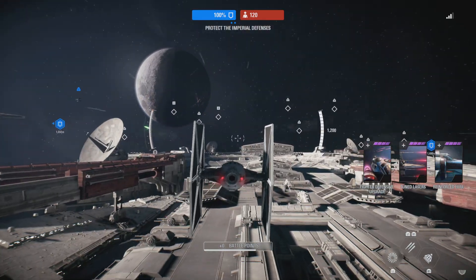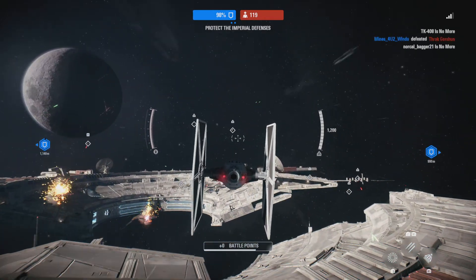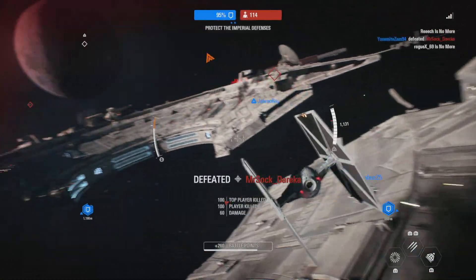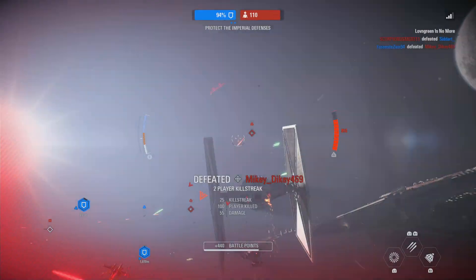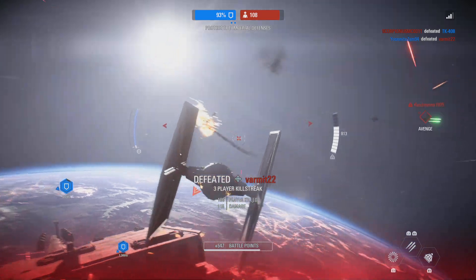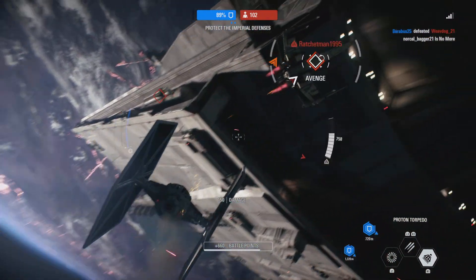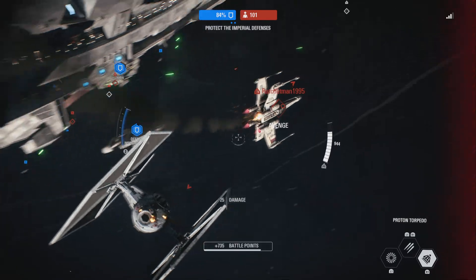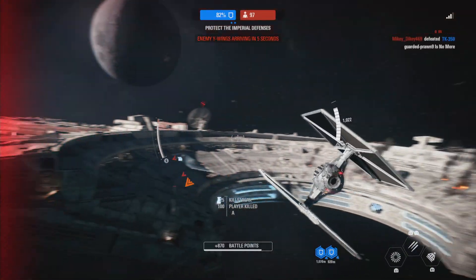Their destructive aims are clear. The rebels intend to disable the cruisers guarding the docks. A Y-wing squadron has appeared. Do not allow them to complete their bombing run.